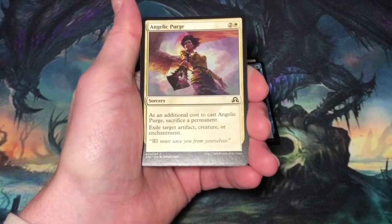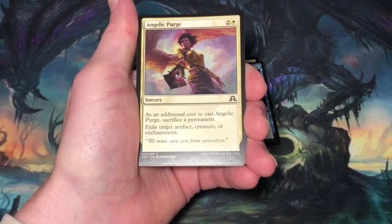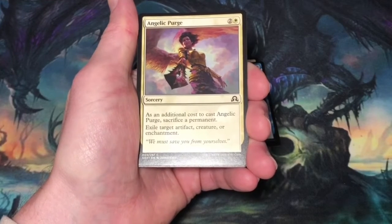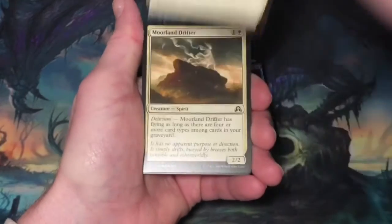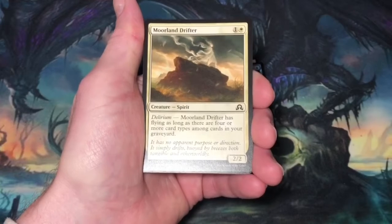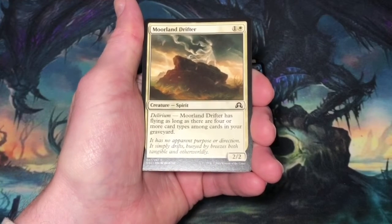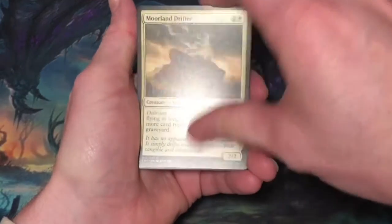Angelic Purge, three mana, two and a white. Sorcery. Has an additional cost to cast Angelic Purge — sacrifice a permanent, exile target artifact, creature, or enchantment. In draft, this was a great way to exile pesky permanents your opponent had, but it's going into the trade box. Moorland Drifter, two mana, one and a white. Spirit at 2/2, has delirium — Moorland Drifter has flying as long as there are four or more card types among cards in your graveyard. White was a color that was hard to get delirium. Another trade box card.